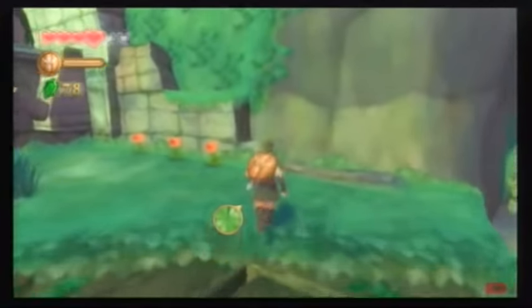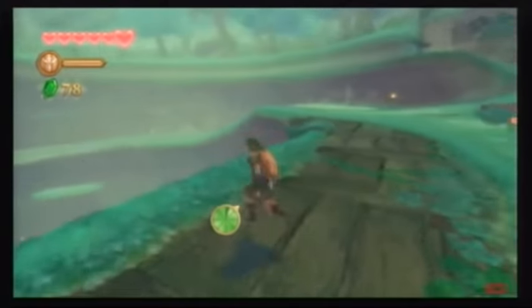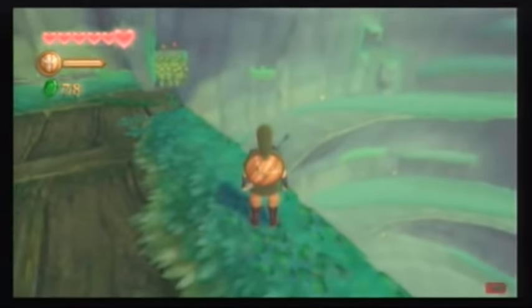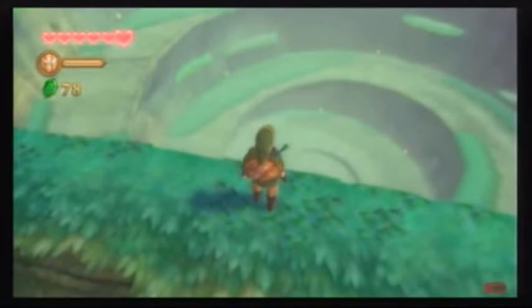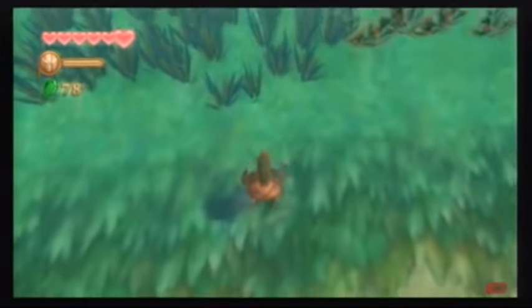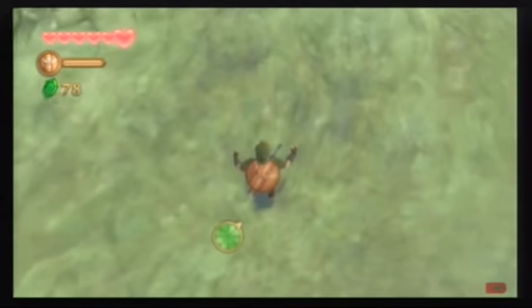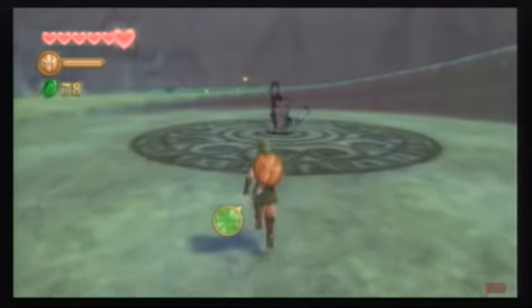Now I can explore this area. There's pretty much not much to do here either in terms of exploration. There's some hard flowers around, some of those stamina fruits. But overall, you pretty much want to go all the way down. Quickest way is just jumping down.